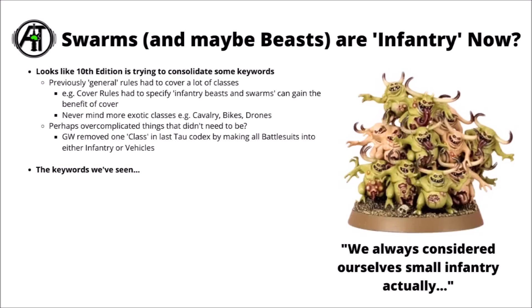Next up, something interesting that has been spotted but Games Workshop haven't directly addressed: there seems to be a fair bit of consolidation of keywords going from 9th to 10th edition. Even though we haven't seen direct previews for Swarms and Beast units, I think there's a pretty high likelihood they're going to get the Infantry keyword, maybe in addition to the Swarm and Beast ones. In 9th edition, special rules had to cover a bunch of classes — things like the Cover rules specifically talked about Infantry, Beasts, and Swarms, as those units often made sense to be receiving the benefit of cover, and it could be a bit clunky.